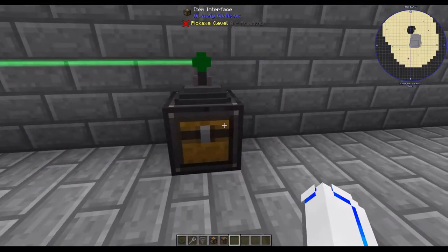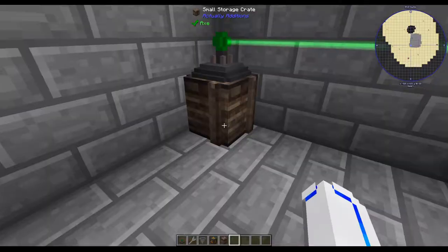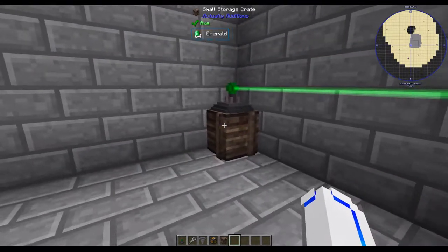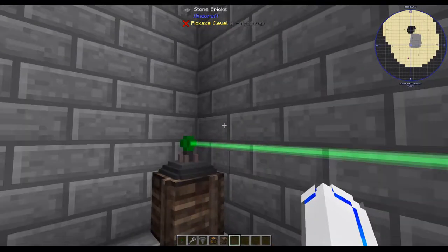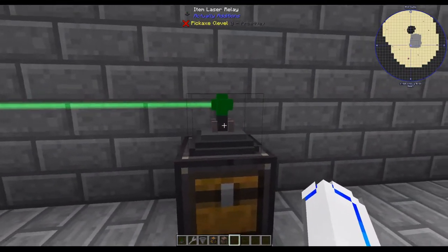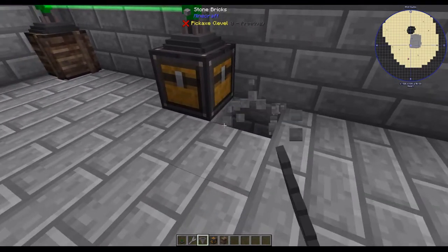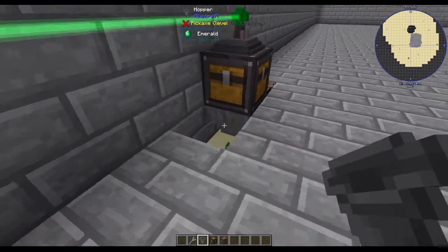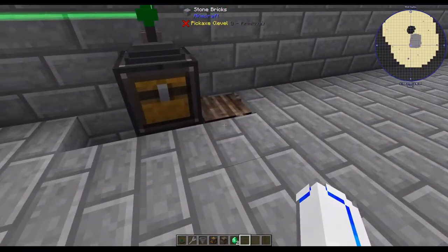In this case, we'll just be using a storage crate. You can see the tooltips here if I do shift. The emeralds are stored here, but they're also stored in this item interface, because this inventory is connected via the laser relay. So as you can see, they're stored there. If I were to take a hopper, for example, and put it like that, you can see the items coming through the laser and out of the item interface.